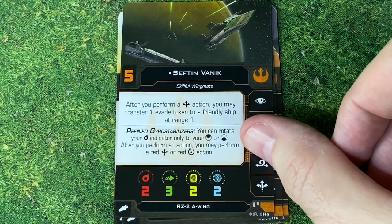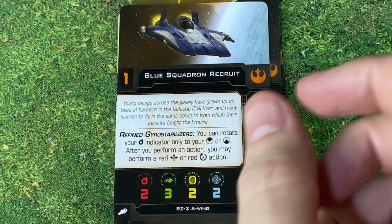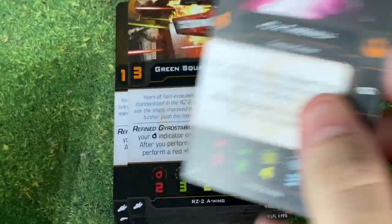We got Sefton Vanek — after you perform a boost, you may transfer an evade token to a friendly ship at range one. We've got Blue Squadron Roku and Green Squadron Expert. And we're going to move on to X-Wings.